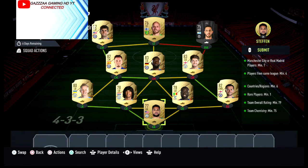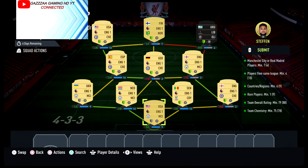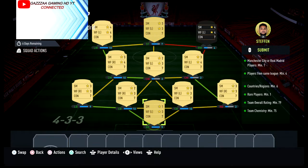You need one Man City player or one Real Madrid player. Players from the same league, minimum four countries or regions, minimum six, one rare player. As you can see I've got a nine-team rated 79, team chemistry of 75, 78.